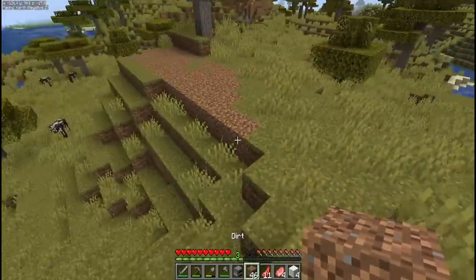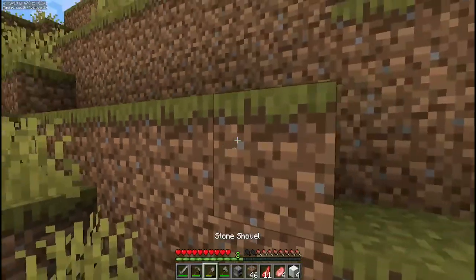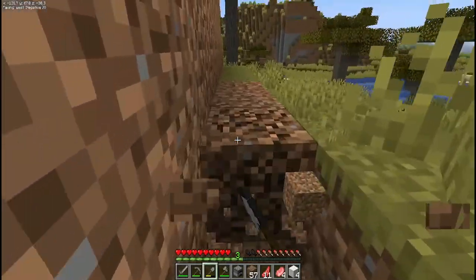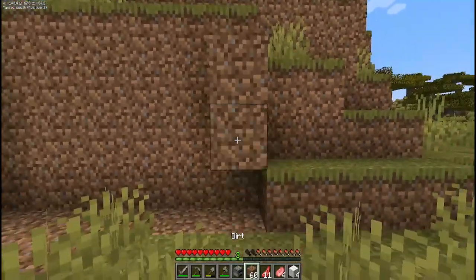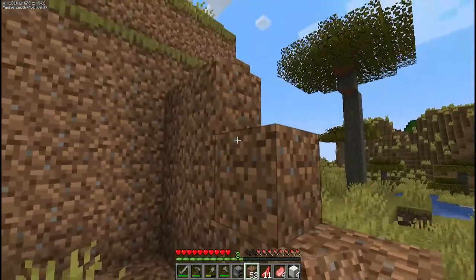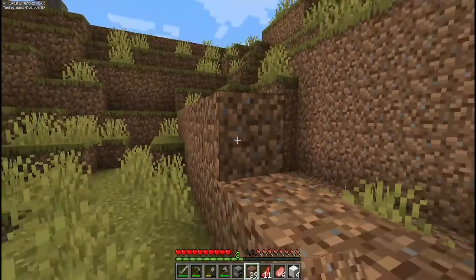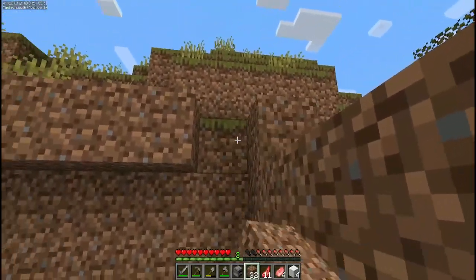You can also use the terrain around you to your benefit — just carve out a little bit and build into the side of a hill so you don't have to fill every block. We're just going to build a small little area like this and bring it across to make a small house. Make sure you put a roof on it, otherwise mobs will simply jump down inside.